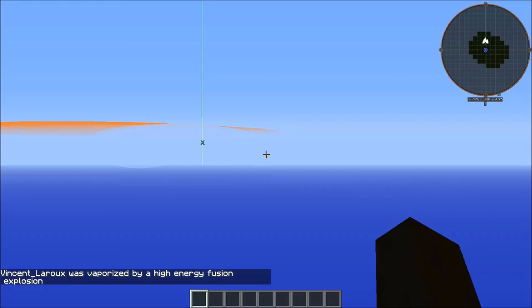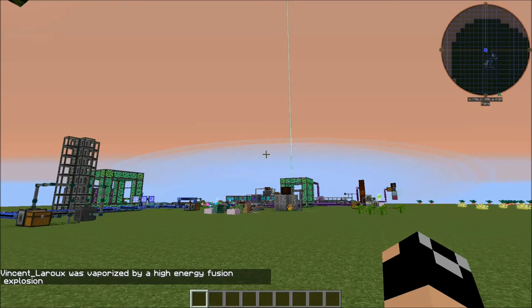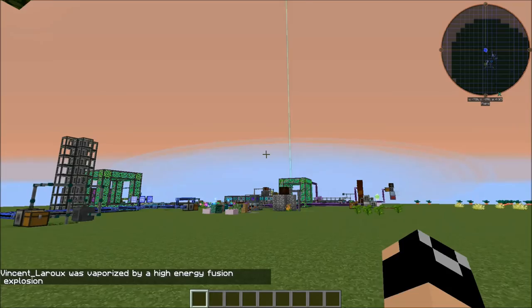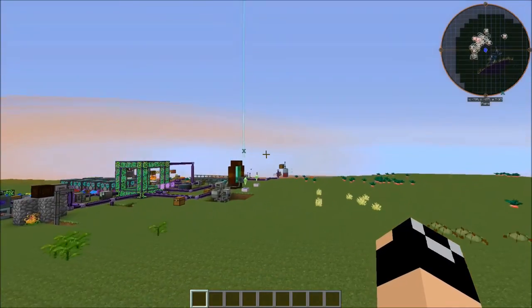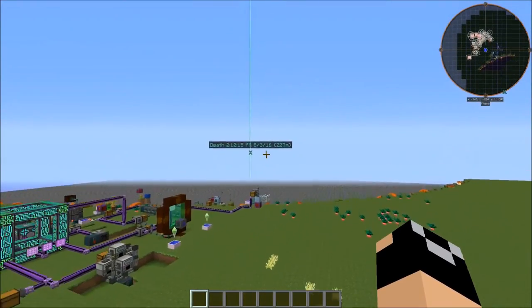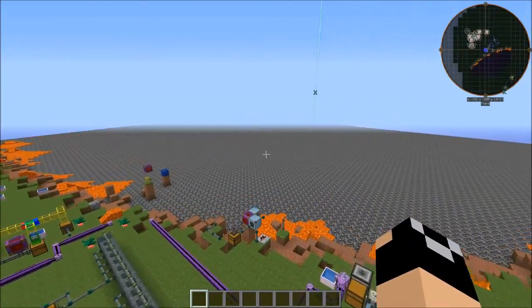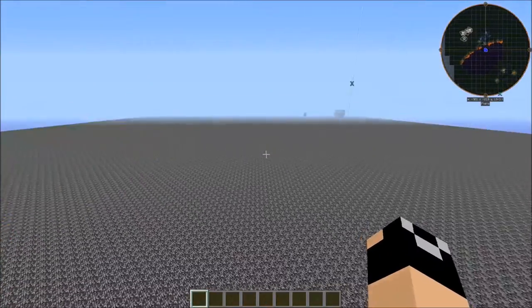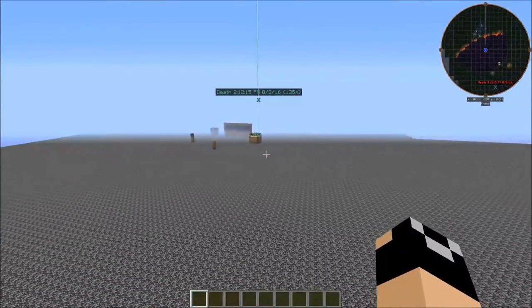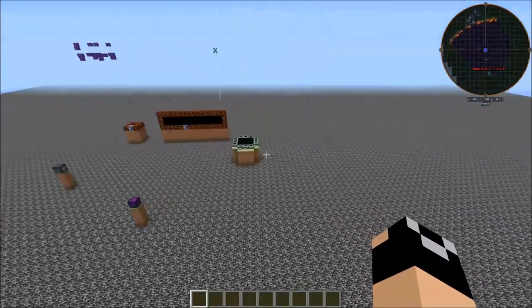We died — vaporized by a high energy fusion explosion. This will lag you out a little bit. Depending on how much draconium is in the system when it explodes affects how big the blast radius is. You'll notice it randomly creates blocks of lava during the explosion as well. Coming over here, we've got some blocks that are just safe — these are all blast-resistant.